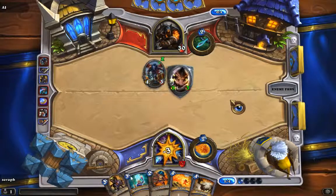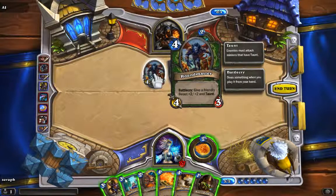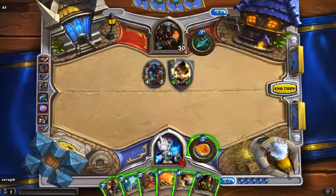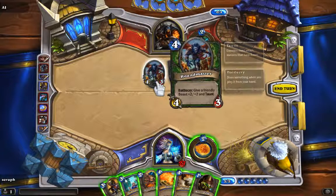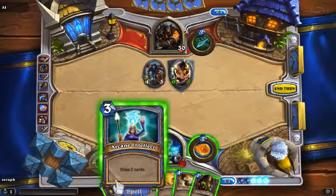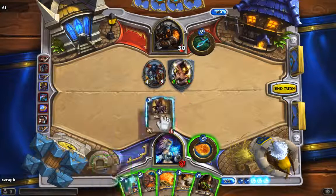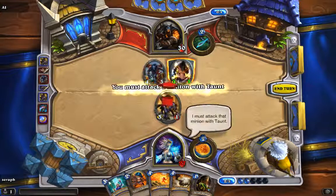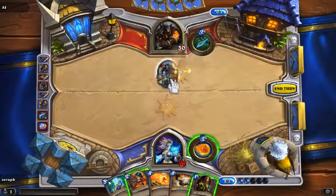It's almost always very important to destroy your opponent's allies. So this one also has a special ability when it enters play, and it has Taunt. So if I want to attack him or this ally, I have to attack this one first because it has Taunt. And it gives a friendly beast plus 2/+2 — I think it's permanent, but I don't know for sure. So we are going to play this one because it has Charge. I have to attack this one first.